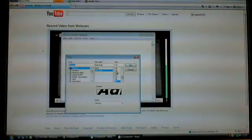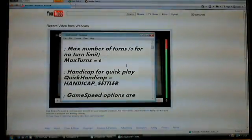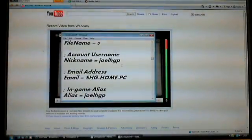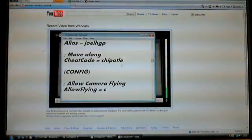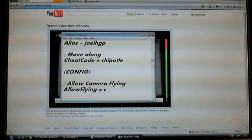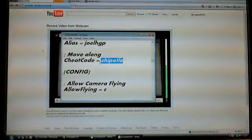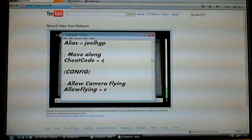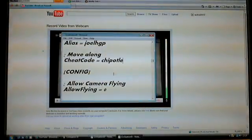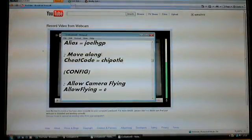Let me just turn down the font. Yours will look a bit different to mine — it will be in a different font. While you're scrolling down, move along to the cheat code section. Yours would say something, but you've got to change it to C-H-I-P-O-T-L-E.